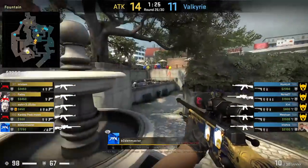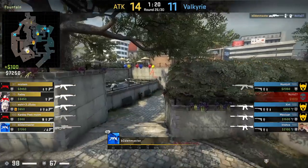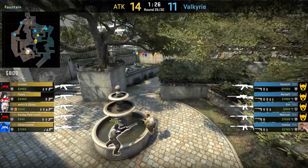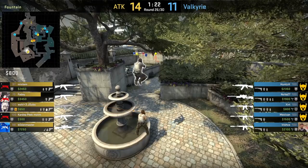Bowden master gets boosted to fountain to spot the long boost, sees the CT holding, jumps and aligns the scope to the head, and gets a wallbang frag onto Nova. This boost should be used more by Ts as it gives you good info as well as possibly a frag.